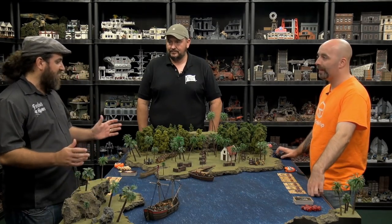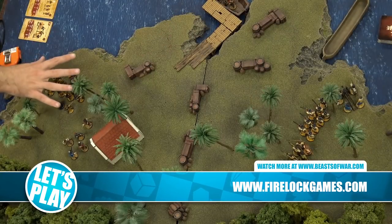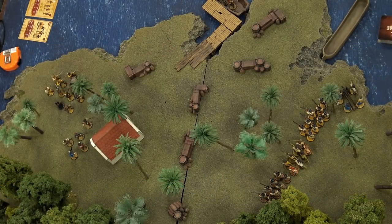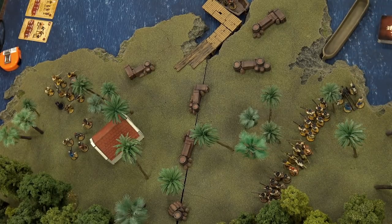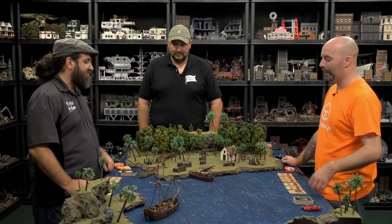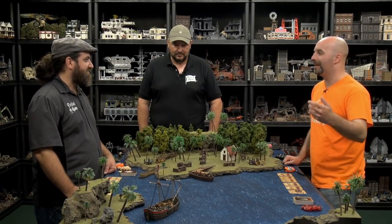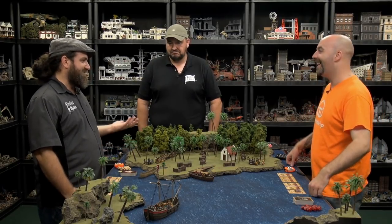We're playing an escort scenario. You're playing a group of brethren of the coast, and you've captured the governor's daughter from a Portuguese town in Brazil. I've got a Brazilian Tercio here to attack and get her back. So basically the governor's going, 'Bring my daughter back to me.' Portuguese, Transylvanian - same thing.